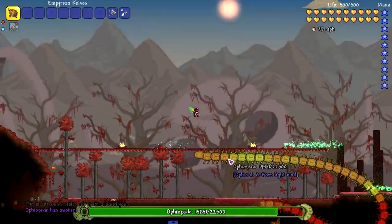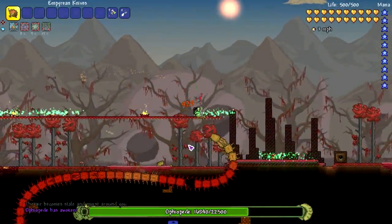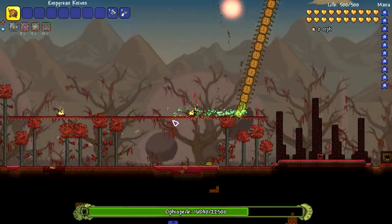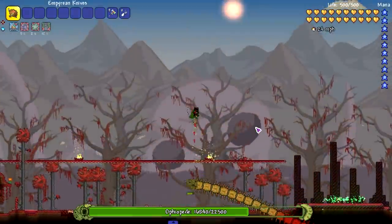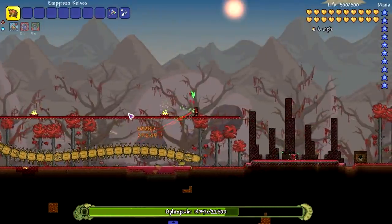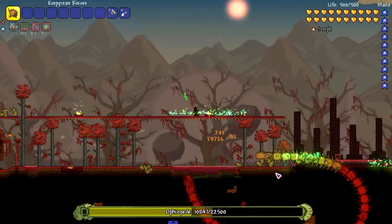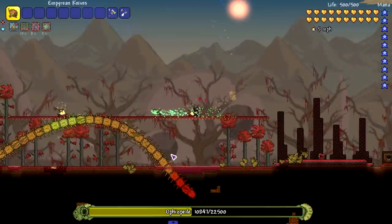I don't exactly know how strong I am, but let's get a nice look at him. We're using a fairly strong weapon but I don't want to kill him too fast. He's flying around right now, shooting out little spikes like the Destroyer would. When does his next phase come out? What's wrong with his tail right there?